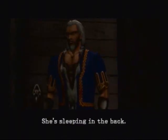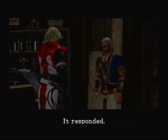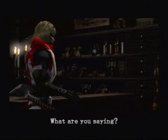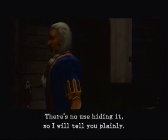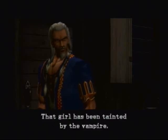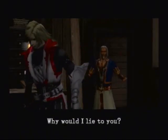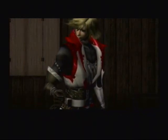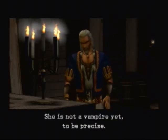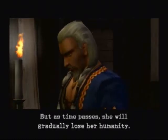How is Sarah doing? She's sleeping in the back. What in the world happened? The barrier around this house responded. What are you saying? That's not possible! There's no use hiding it, so I'll tell you plainly — that girl has been tainted by the vampire. You're lying! That can't be! Why would I lie to you? You must accept the truth! She is not a vampire yet, to be precise. She won't even be aware of it. But as time passes, she will gradually lose her humanity. Like my daughter.